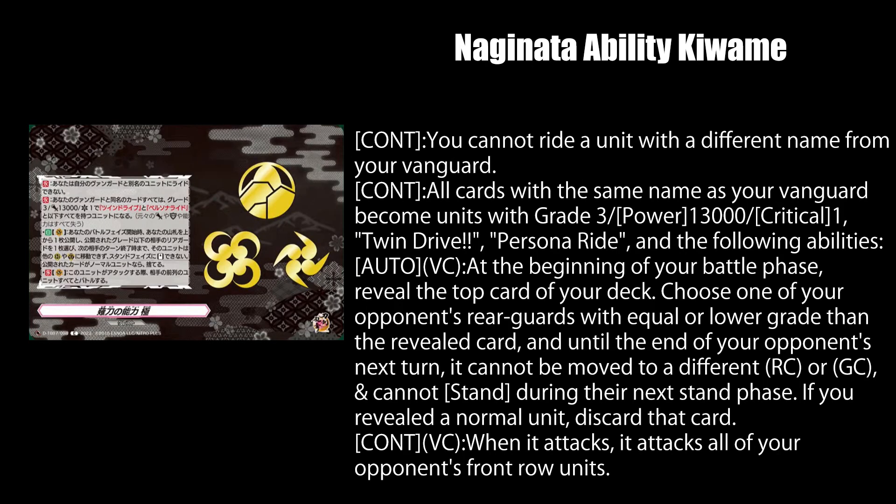Nagi Nata ability Kiwimi is a Tauken Ranbu Crest card. While on Vanguard at the beginning of your battle phase, you reveal the top card of your deck then one of your opponent's rear guards with a grade equal or lower than the revealed card cannot move to a different rear guard or guardian circle, and it cannot stand on your opponent's next stand phase. You send the revealed card to the drop zone if it was a normal unit. And while on Vanguard, it attacks all of your opponent's front row units. So curved spear boys mimic Mega Colony and Vermillion at the same time. What's next? Gun Crest card copies Bermuda Triangle.